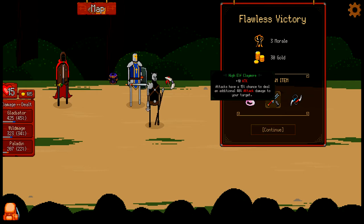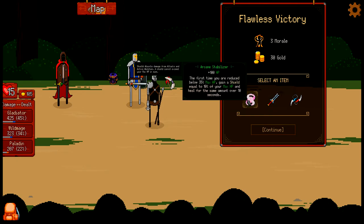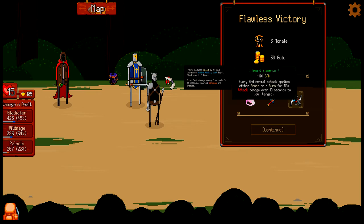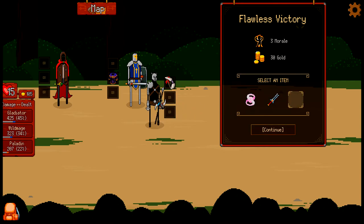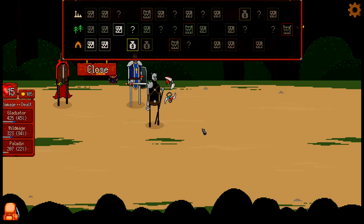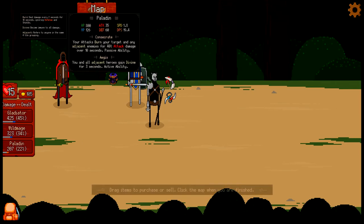Elf Claymore: attacks have a 15% chance to deal an additional 40 damage. Bound Elements: every third normal attack applies frost or burn for 50 percent. Arcane Stabilizer: first time you're reduced to 35, you gain a shield equal to 10 percent of your max HP. I really like this. If the grand Gladiator can survive, this is going to be great. I do want to go to the merchant — we have 105 gold. I don't know if that's a lot but let's check it out.